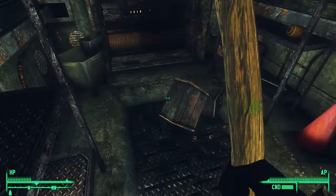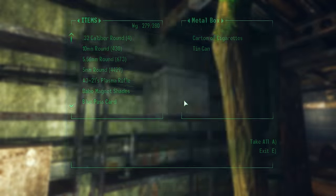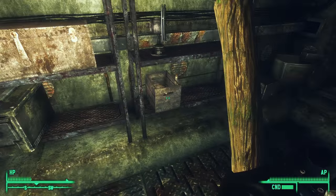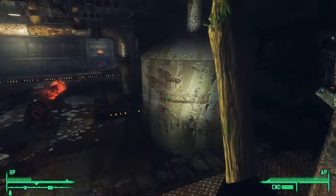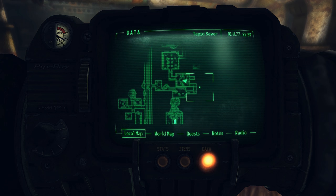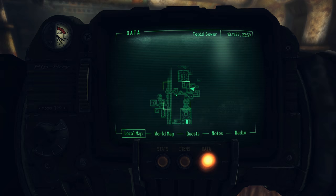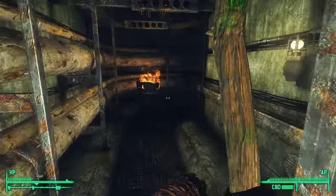Anything? Nope. Roller skates. And anything in here? Which I don't need — I'm totally over-encumbered as it is. Okay, that's all there was in there. And this is also a good place to end the video because I'm just exploring the last few remnants of this subway. We'll pick right up here and then we'll go back to Moira Brown next time.